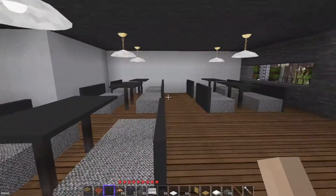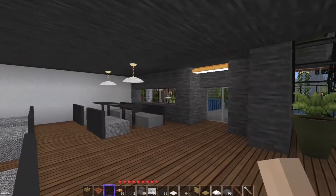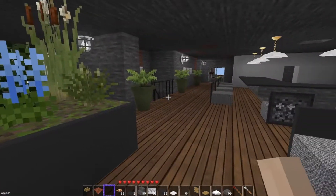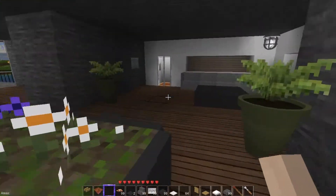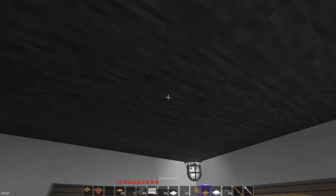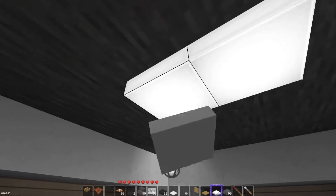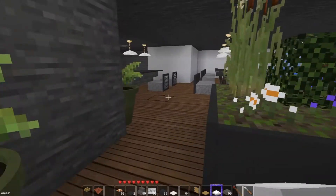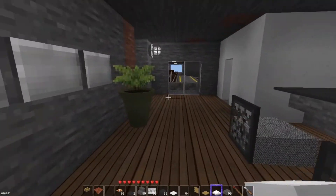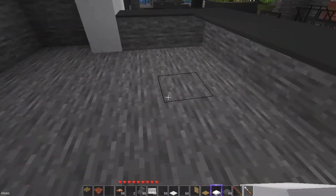This area is pretty much done — I just have to add some wall art and fill in all my signs. We have a little waiting area over here; have to put some lighting in. Got the lighting over in the diner area. So, the flooring next.